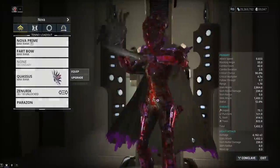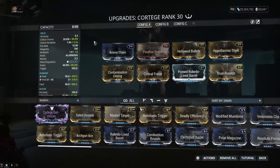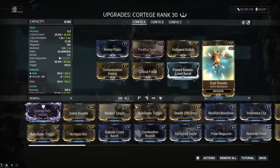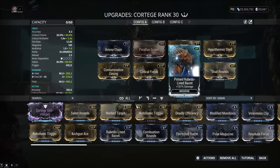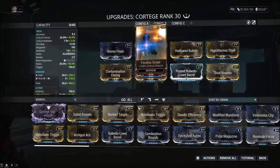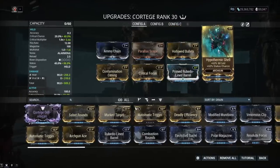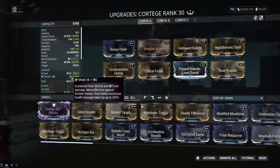This weapon is essentially comparable to the Ignis Wraith, which is sad, and it also has weaker mods available. The arc wing multi-shot mod is only 60%, while primaries get 90% plus Vigilante Armaments for another 60%. Primed Rubidou Line Barrel is close to Serration but slightly weaker, Parallax Scope is weaker than Point Strike, and Hollowed Bullets is a little weaker than Vital Sense.